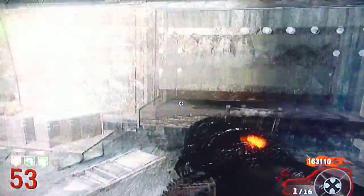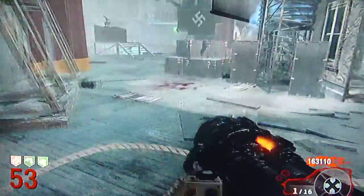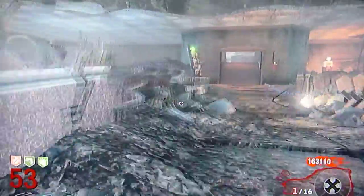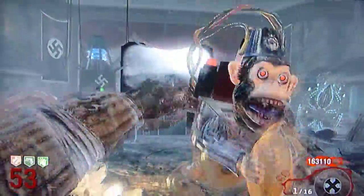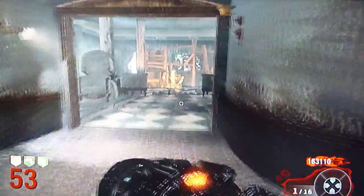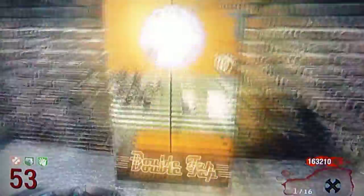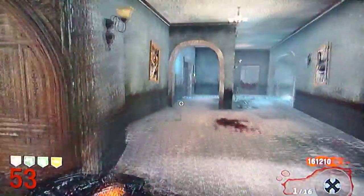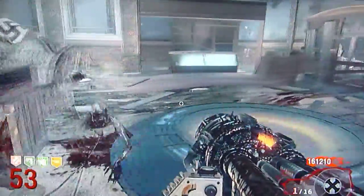Always have a thunder gun, and before you upgrade it be sure to use all the ammo — make sure it's completely empty before you upgrade it. For beginners who aren't confident with the herd system up front, always have that teleporter linked and use it as an escape route. When you're up in the teleporter area, don't shoot the zombies — you don't want zombies coming out the windows and blocking your path.